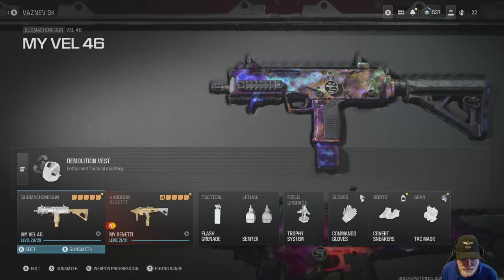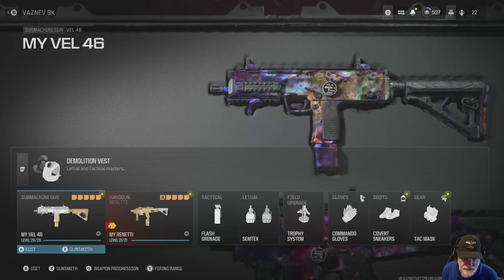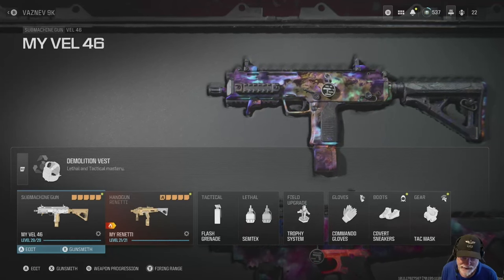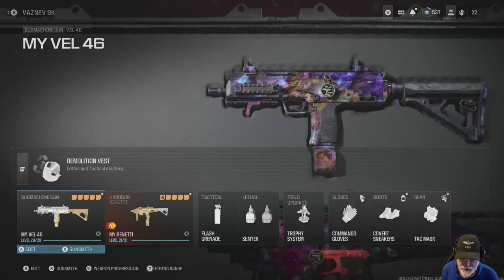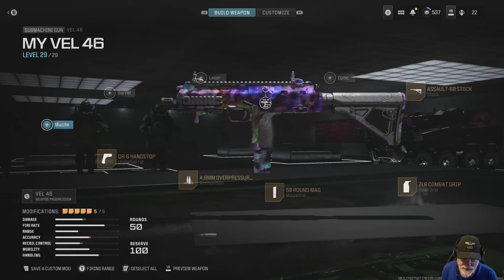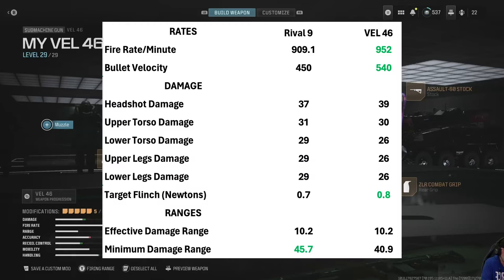Grandpa Newby here reporting for duty. Today we're going to take the VEL 46, the OG SMG from Modern Warfare 2, and give it a test flight in Modern Warfare 3 to see how it does. Here's the configuration I used. Before we strap in, start engines, and push the throttles forward, let's have a look at the numbers and compare the VEL 46 on the right to the Rival 9 on the left.